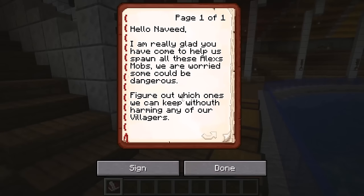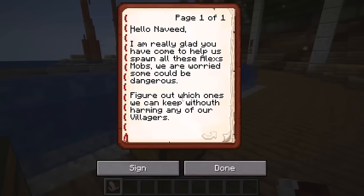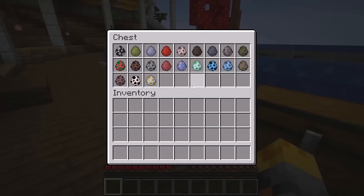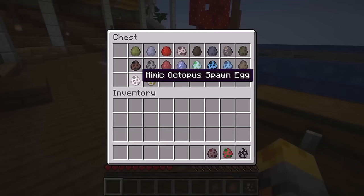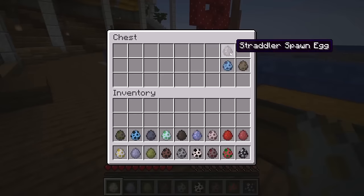Let's see what the book says. 'Hello Naveed, I am really glad you have come to help us spawn all these Alex mobs. We are worried some could be dangerous — figure out which ones we can keep without harming any of our villagers.' Of course I would love to! Let me start with our water creatures and figure out if every single one of them is really friendly.